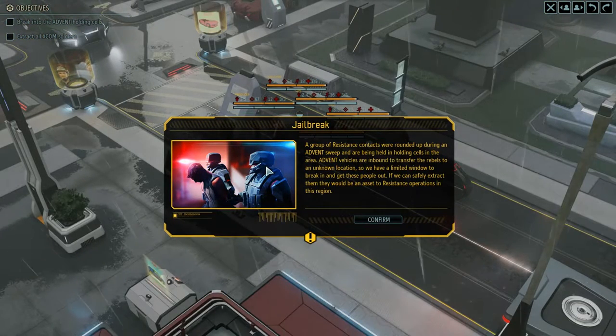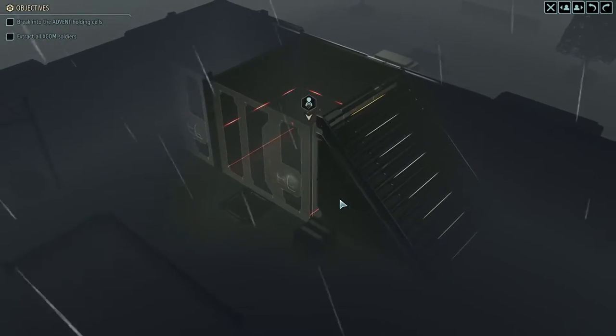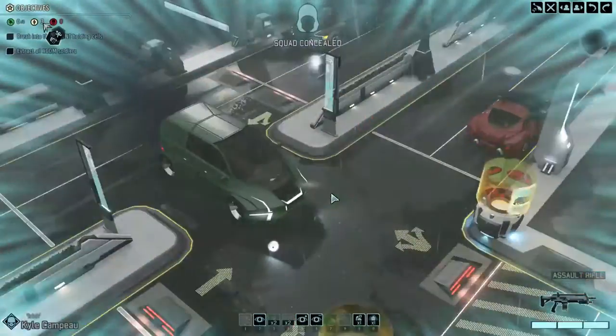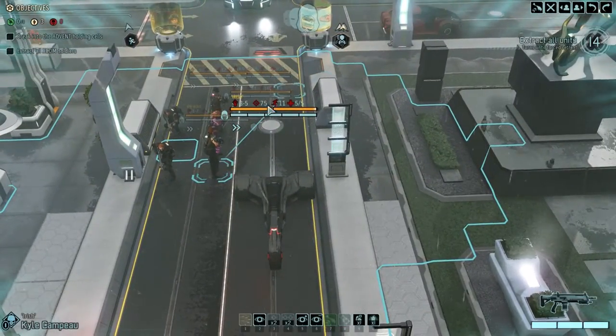Jailbreak. A group of resistance contacts were rounded up during an Advent sweep and are being held in a holding cell in the area. Advent's vehicles are inbound to transfer the rebels to an unknown location, so we have a limited window to break in and get them out. If we can safely extract them, they'd be an asset to resistance operations in this region. Looks like they are in cells over there, and our extraction zone looks like it's on a roof.